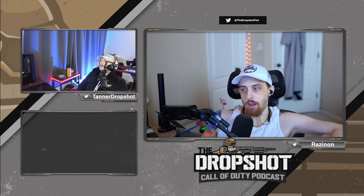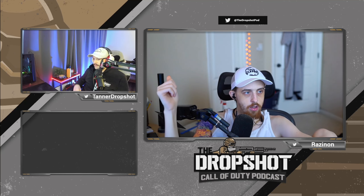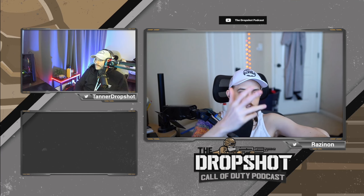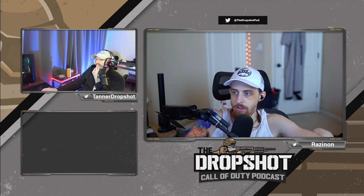Another feature that is slept on and will save you a lot of time is favoriting attachments. If you favorite the Cronin Grooveshot Underbarrel, every time you open the Underbarrel category for any gun, the Cronin Grooveshot will have a star next to it and gets moved to the front of the list. For Tac Stance, I set up my SVA and favorited all the good Tac Stance attachments, so then when setting up the other guns, it was super quick. You don't have to sort through 5,000 attachments.